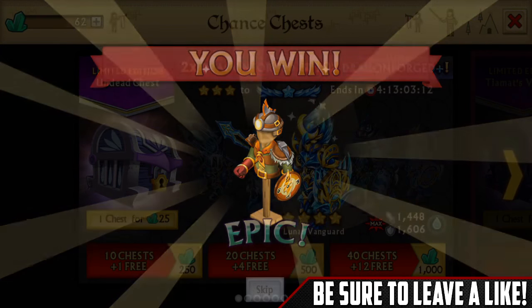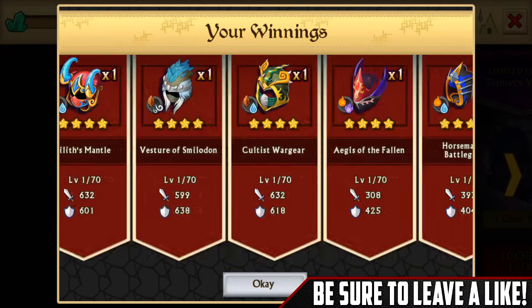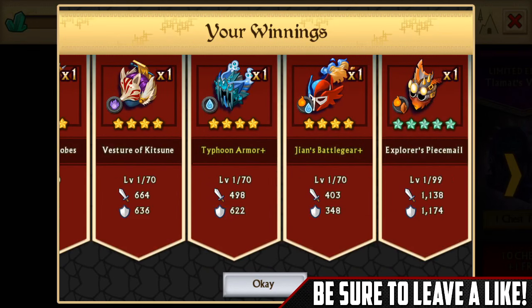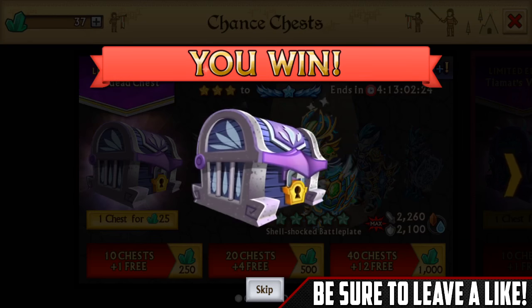Please, oh no - Explorers, already got that. And that's it. 500 gems down the drain, and Explorers is even plus. So guys, I decided to buy two more chests.